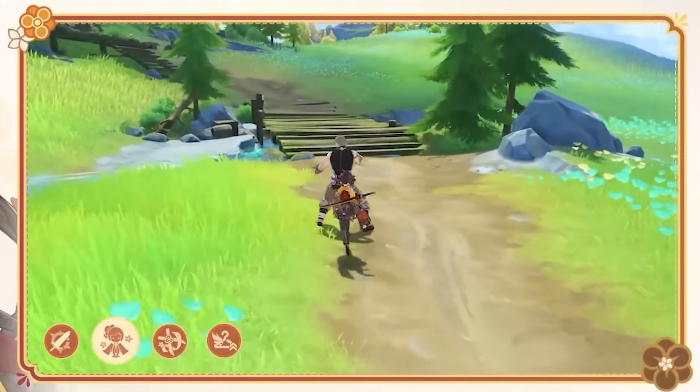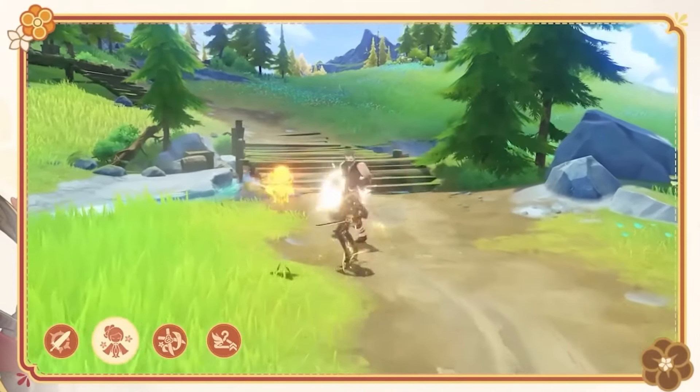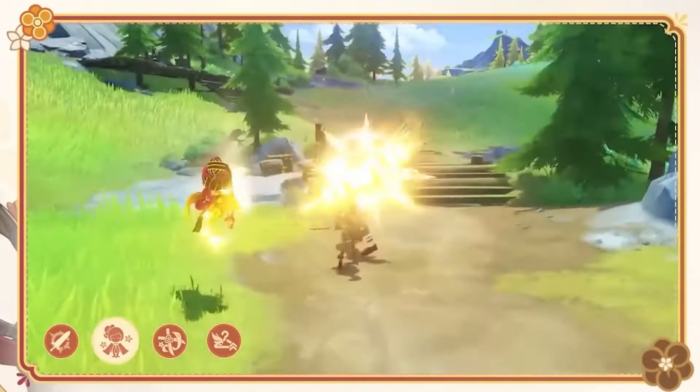Chiori's skill is her bread and butter. Tap her skill and she'll dash to nearby enemies to summon her doll Tamato, which automatically attacks enemies every 3.6 seconds. This doll has 100% uptime with a 17-second duration and a 16-second cooldown. There are three important nuances: first, after tapping or holding her skill, you can immediately normal attack to gain Geo Infusion, or tap her skill again to swap to the next character. Most of the time you'll want to swap, since Chiori's ascension talent grants her skill up to two more hits of Geo damage when party members use normal, charge, or plunge attacks. Pay attention to party order so Chiori is in the slot above the character you want active after her.